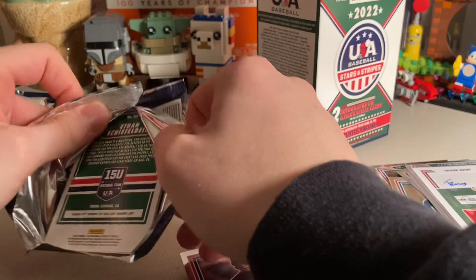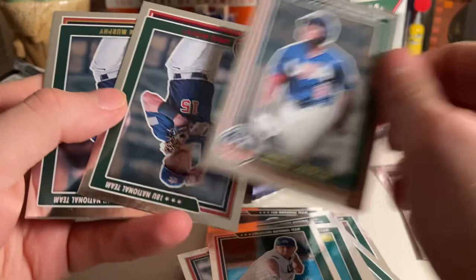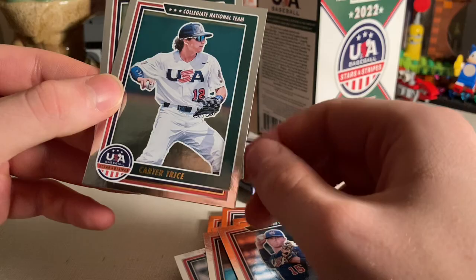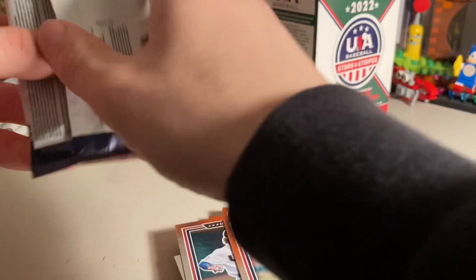Two more packs. Solid box — Jackson Holiday, and a game-worn used jersey auto. Parker Messick, Tamar Johnson — he's good. Ooh, a red parallel — Owen Murphy, not numbered. Owen Murphy again. Carter Trice and Ethan Sheftwain.